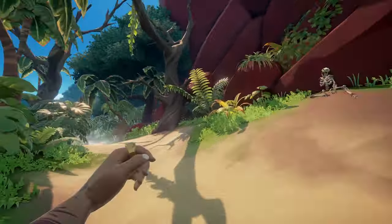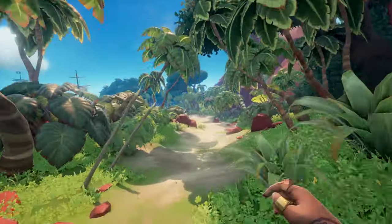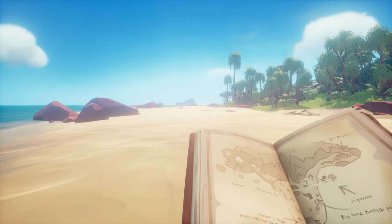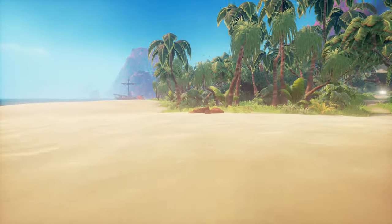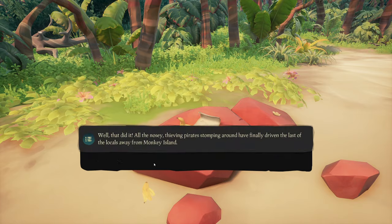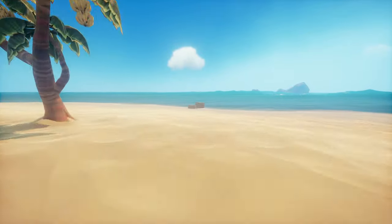Now return to the Black Pearl and head over to Hermann's camp — you can find it on your map. From the Black Pearl, you'll have to follow the coastline until the banana tree. On your right you'll find the third note. Turn around and behind the banana tree you can find the second memoir.